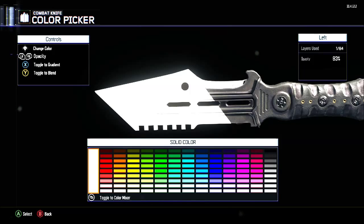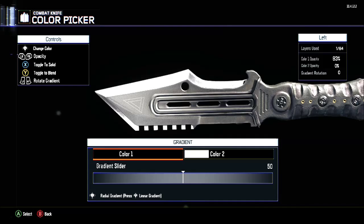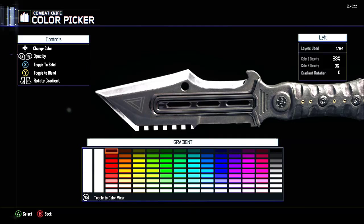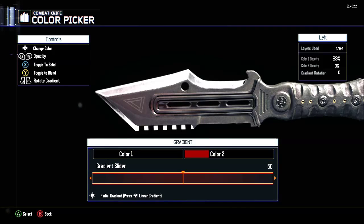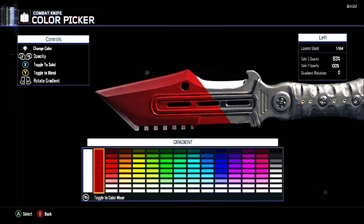Press X to toggle the gradient. For your first color, you want to choose black — just a really dark black. And for your second color, you want to choose like the second darkest shade of red. Make sure to turn the opacity all the way up. You're going to have to do this quite a few times, guys, so just look out for that.